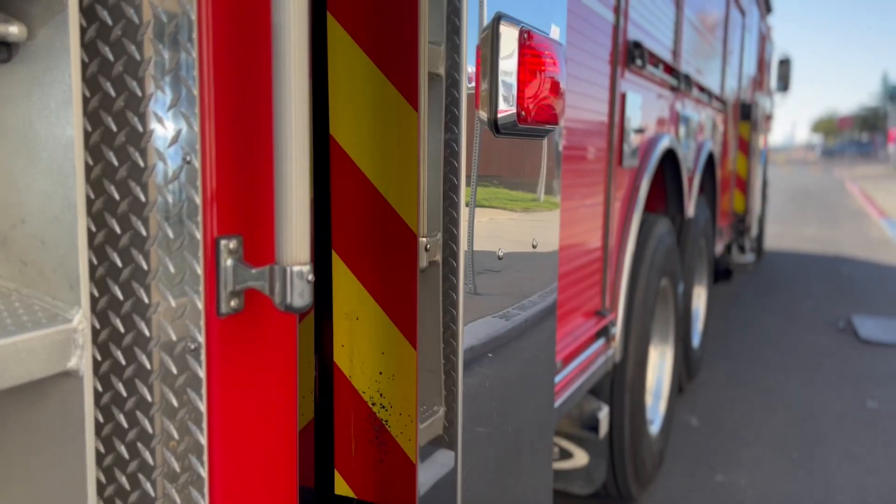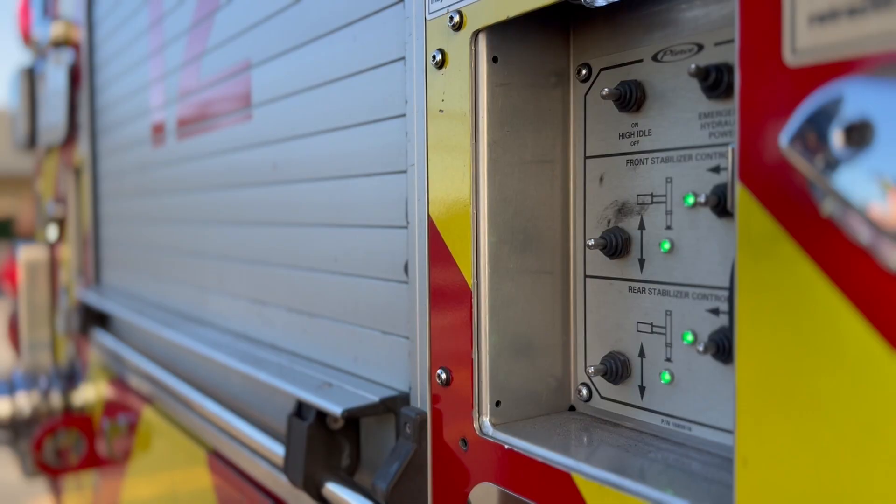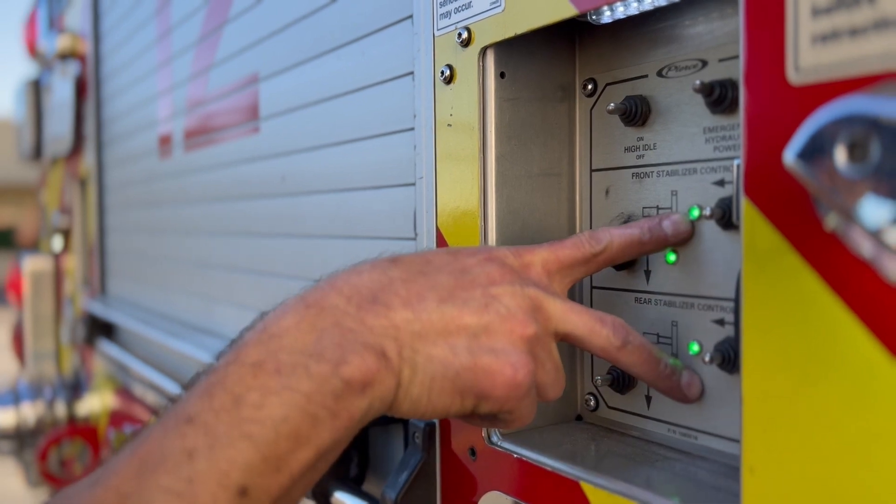Position the truck so the outriggers are fully deployed on the working side of the ladder. The outriggers must be fully deployed on the side the ladder is extended.